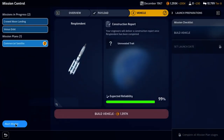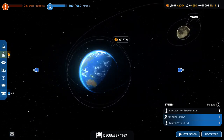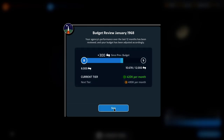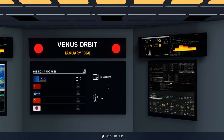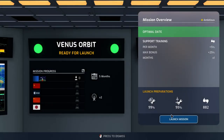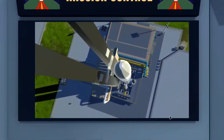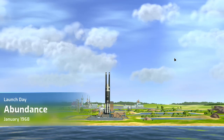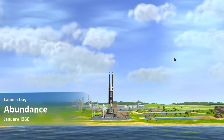Next month we should have the money to complete the funding. We have a budget review this month as well — we're still short on tier 9. We have our research complete and now have the money — we are a go for our Venus orbit launch. We are now going to start the mission. It looks like sunny skies from mission control. Launch day for Abundance, January 1968.